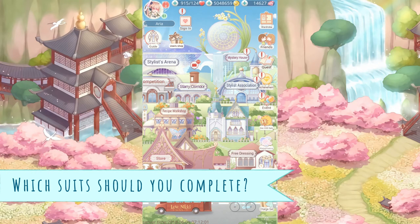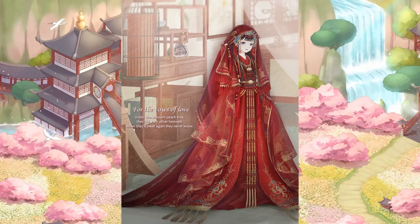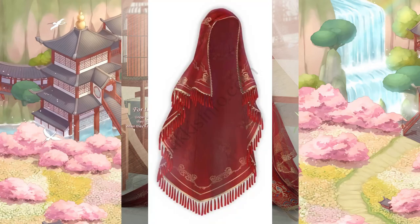Which suits should you complete in general? In my opinion, at the end of the day, you should complete whatever you want to complete. Like the Midnight Escape event we just had, you can simply pick what pieces you want, which saves you a lot of trouble. You only need to complete suits if you need completion items, you're a completionist, or you just happen to like everything. But if you care about high-scored items, I'd recommend completing for the Vows of Love, because the veil you get — the Nuptial Vow — for completion is one of the best items across the suits, at least for now.